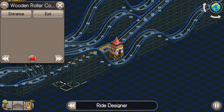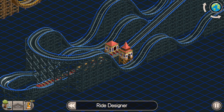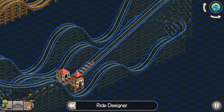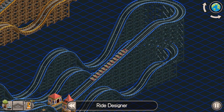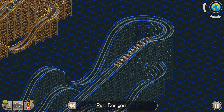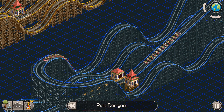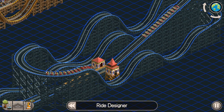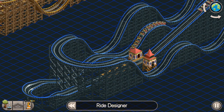I put the entrance and exit in slightly different locations this time, but I don't think that affects anything. One more thing: you can increase the chain hill speeds if you don't want it to be so slow, but I've found that increasing the chain hill speed can actually make the roller coaster less exciting — I'm not sure why. I didn't bank the first turn since the roller coaster is going slowly enough there that it wouldn't significantly affect the G-force statistics.